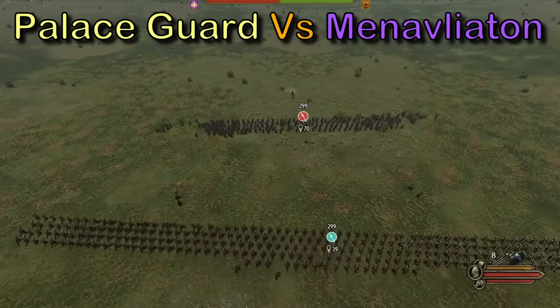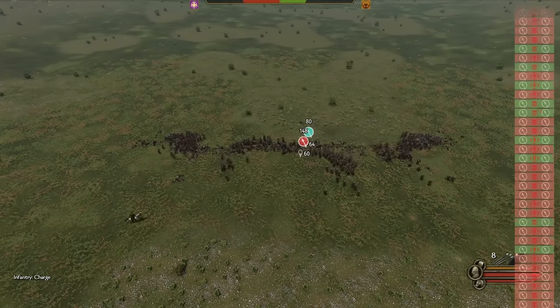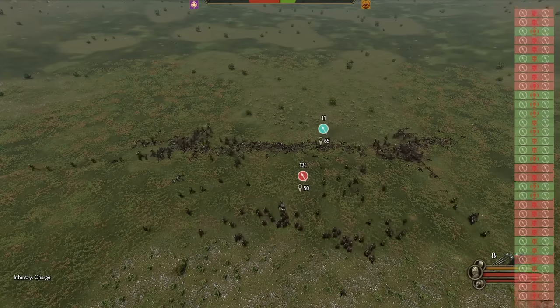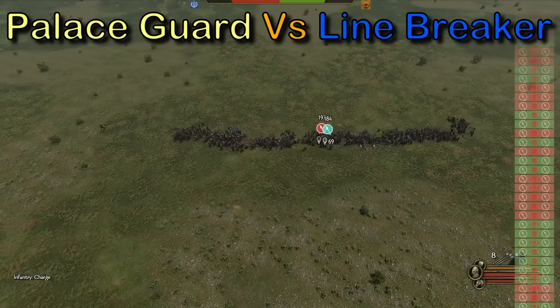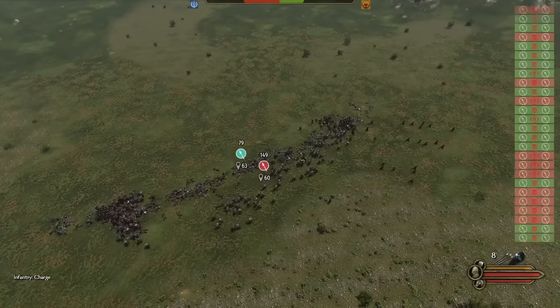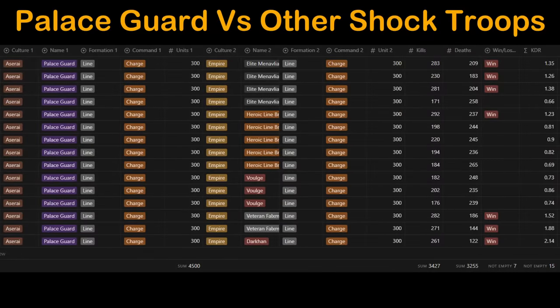The Sturgian Linebreakers blow both the Asserai Palace Guards and the Batanian Veteran Foxmen out of the water. The Asserai Palace Guard looks great, but unfortunately their looks failed them in battle — they get easily wiped out with 124 enemy troops still remaining. For a real test, we battle two-handed axe versus two-handed axe against the Sturgian Linebreaker — they come up short with the Linebreakers still having 112 units left. It just goes to show you that these results are incredibly volatile, so to get accurate KDR results we need hundreds of tests.